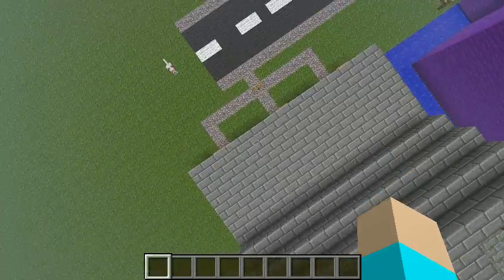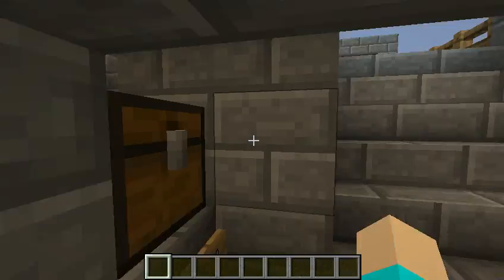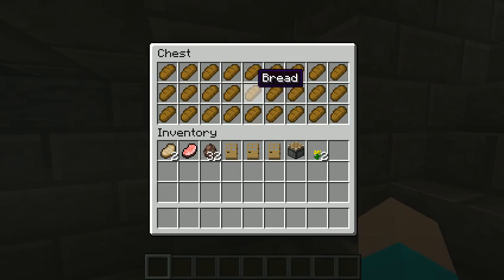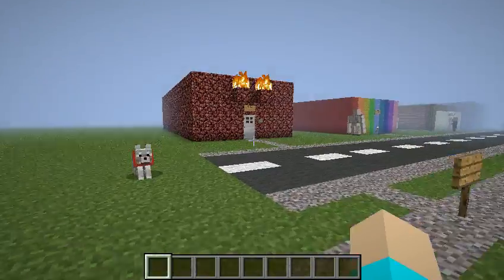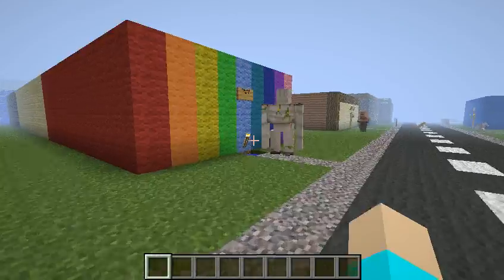First off, things that haven't been updated are the nether house, my own house, and the store. What has been updated is this battle arena, which we have a concession stand now, which contains bread — mainly because I feel like the audience would be kind of poor, so bread is like the richest thing that they can get.